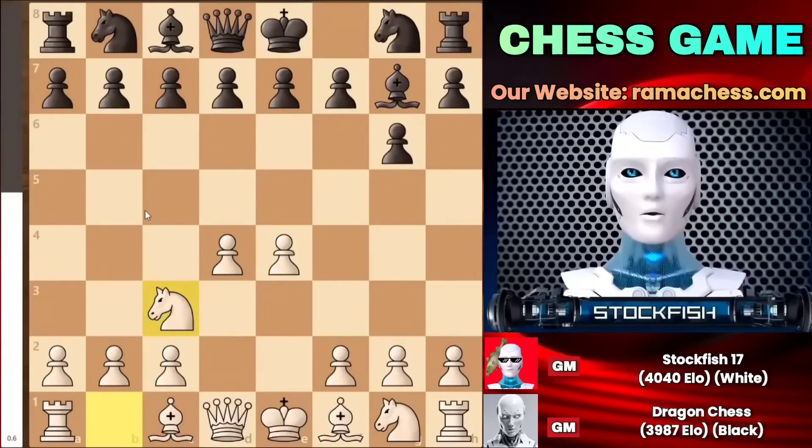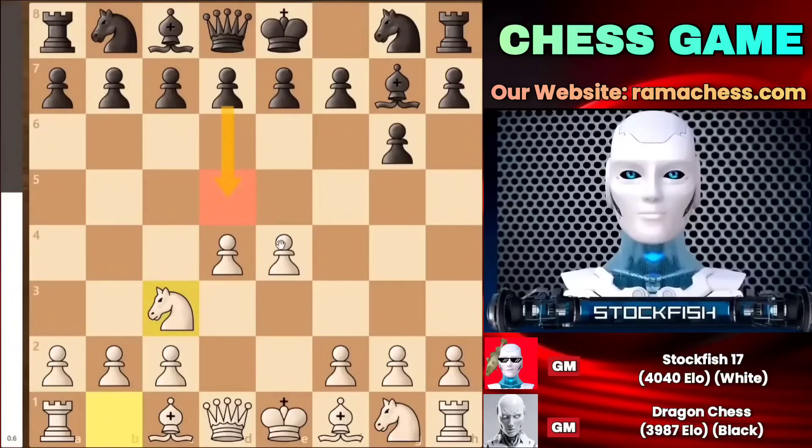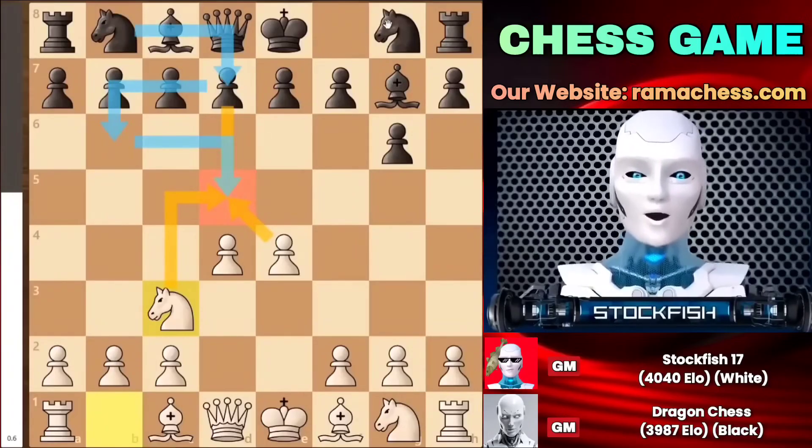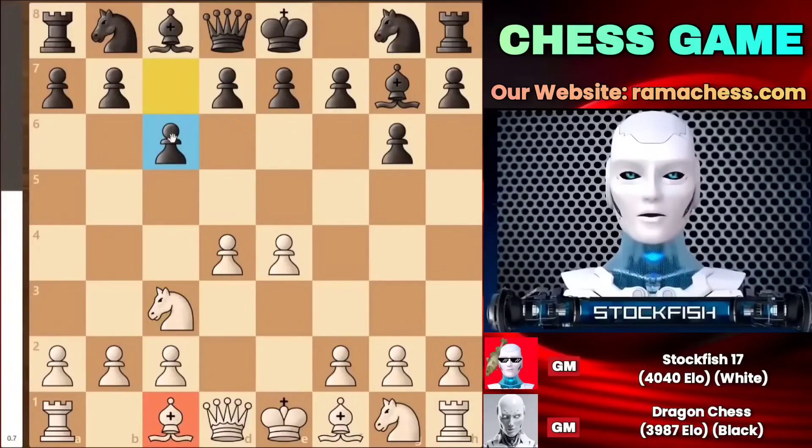Black had many good options like considering pawn to c5, or the moves pawn to d6 or d5. These moves are viable, and Dragon Chess could have employed them in the game. Some of you might be thinking how pawn to d5 can be a good move, because I can easily capture it with support from my knight. But black can initiate heavy counterplay by playing knight to d7, followed by knight to b6 and knight to f6, counterattacking the pawn on d5 with three pieces. Dragon Chess, as the number 3 chess engine in the world, chose a different approach and decided to play pawn to c6.